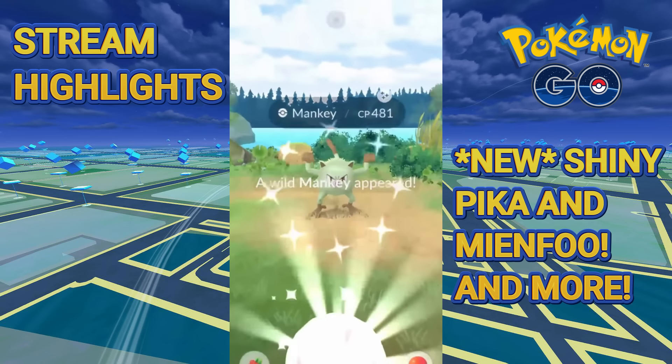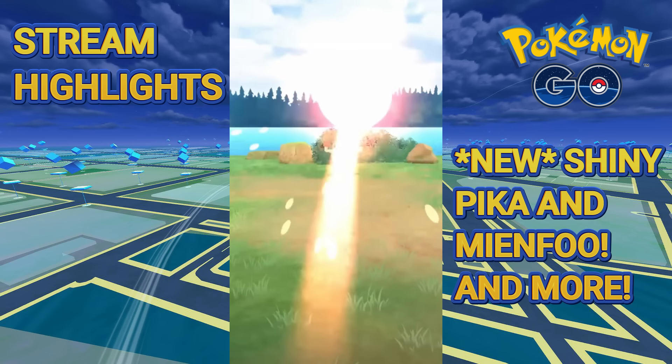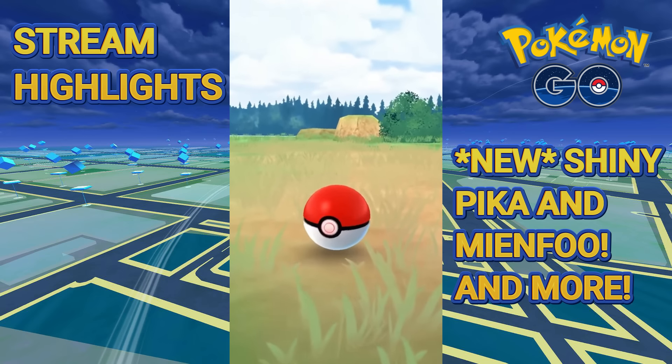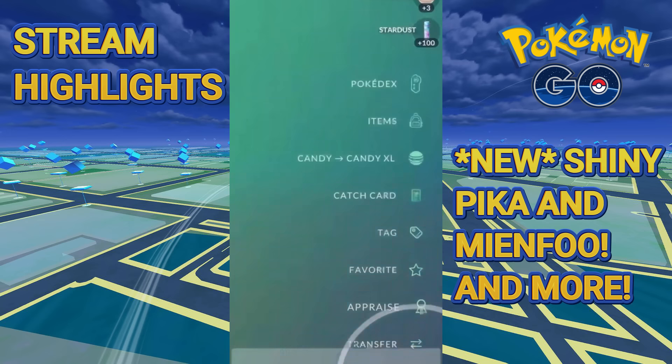Talk about completing a new event. Oh, Shiny Mianfu — Mint Monkey! Talk about completing it — we're talking about a good day. We got a Mint Monkey, he's a little bit sick. But absolutely crazy — we got Mianfu, Manky, Pikachu, Woopa, and bam — Shundo!